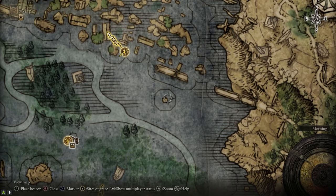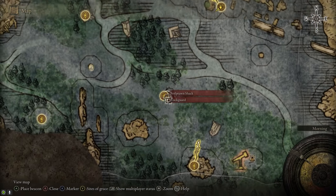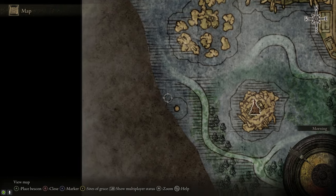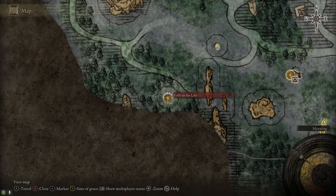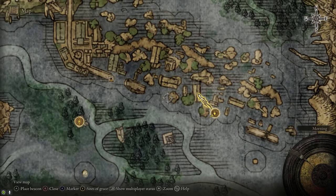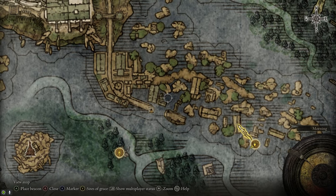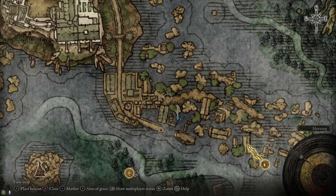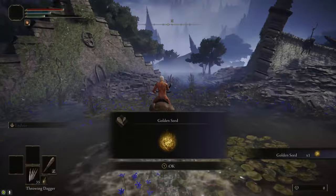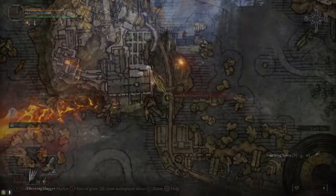At the Gate Town, we're heading up to Raya Lucaria Academy. Along the way you'll see the Finger Reader Crone at the end of the bridge. Right next to her, there's an L-shaped building — grab the Golden Seed from right there. Just to the north and then west of it, there's a staircase that leads up to the raised part of Gate Town, taking us to the south right of the Academy Gate. Grab the Smithing Stone 3 that's there, then head up to the gate. We need to go inside the gate for a shortcut we're going to take.